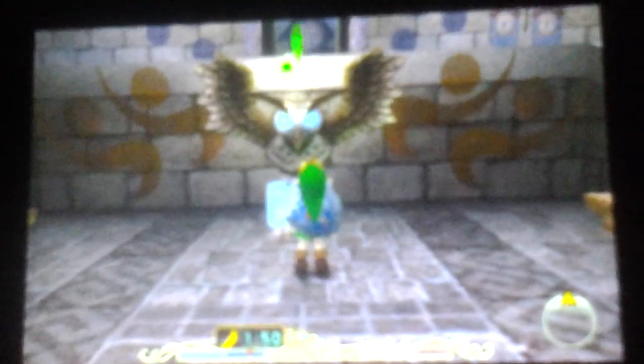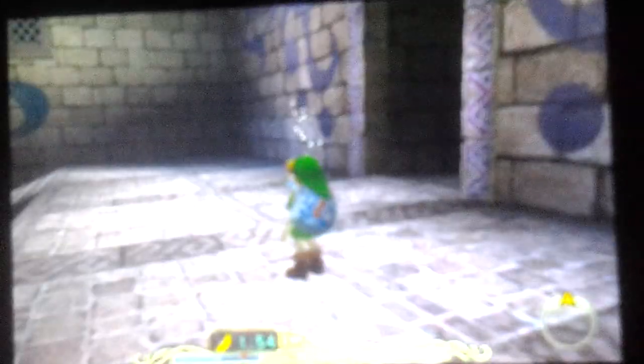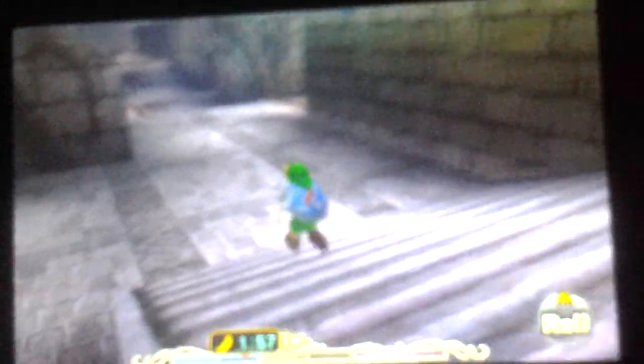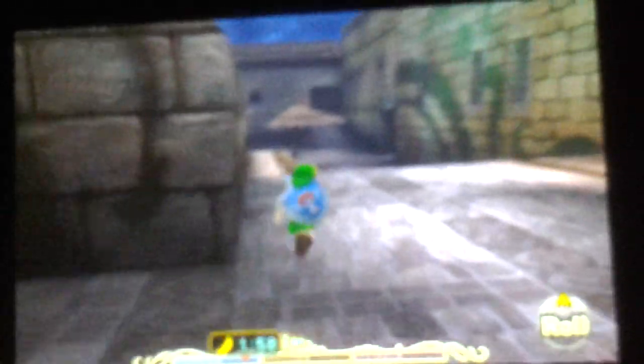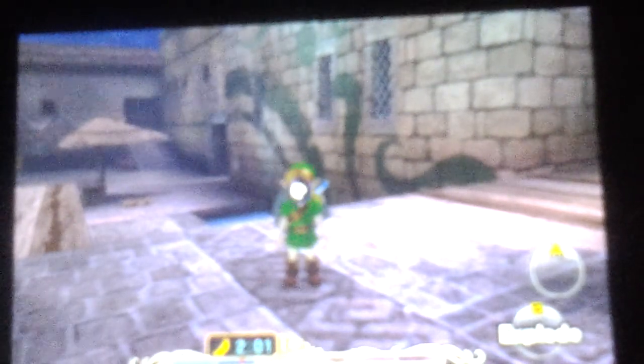Hey guys, it's Nicholas or Nikki here, and I'm going to be doing another mask video on the Legend of Zelda Majora's Mask. This time we're going to get one of my favorite masks — the bunny hood. The bunny hood makes you faster, which is kind of great. So last time we got the blast mask and the Camaro's mask, the dancing one.